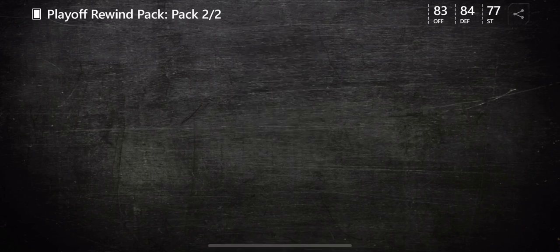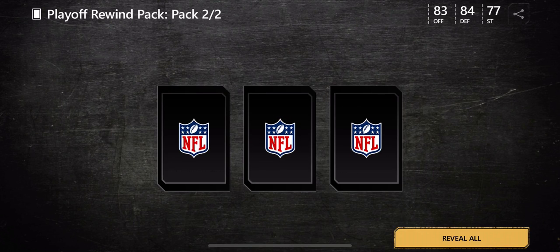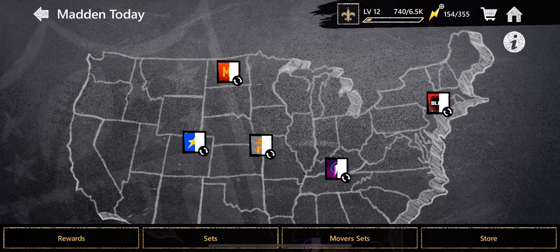We get the Royals badge — we'll continue. This is going to be a playoff badge: the Tote W badge, San Francisco playoff badge, and KC badge. We'll continue.